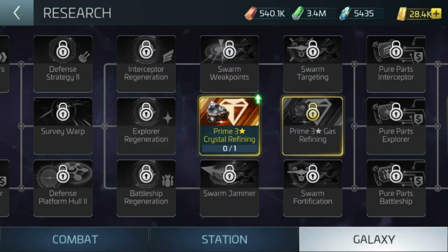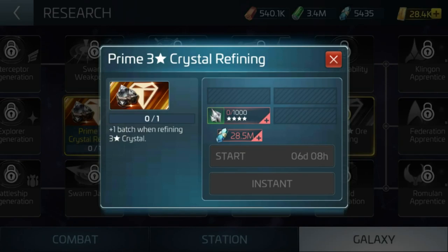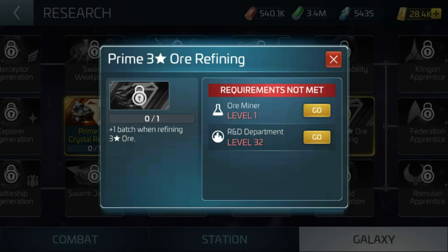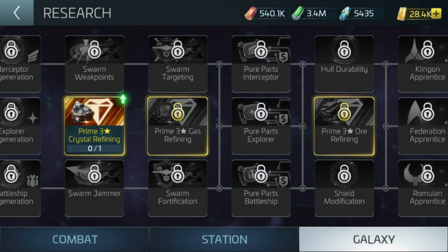Even if I could afford that — looking at gas, it requires a level 30 R&D department. I'm level 29, so I can't research gas yet. Then it gets worse: for Romulan ore, it requires level 32 before I can even touch that. That's months, maybe years away for me at free-to-play. I can't even get the boost even if I had the resources to pay for it unless I'm buying a heap of packs and rushing through.